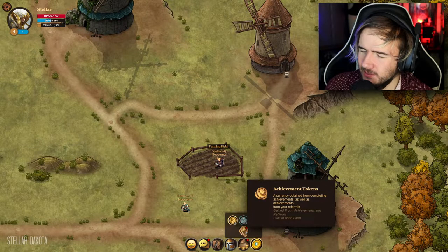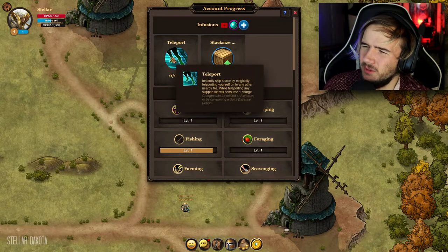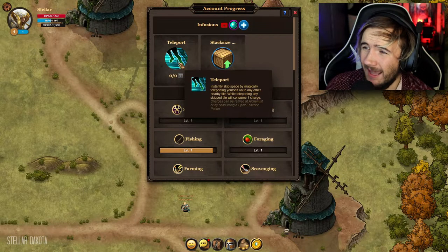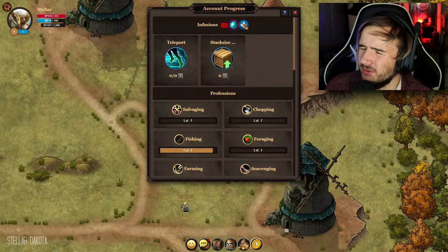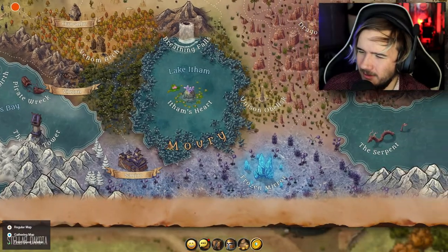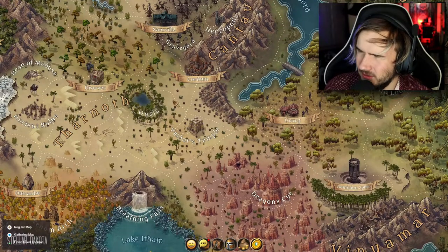I think this is our inventory. Achievement tokens — we got quite a bit there. Oh, you can just click on this now; I think last time you actually had to go somewhere. Exchanges. Account progress. Teleport — instantly skip spaces, magically teleporting yourself, that would be a cool thing to have. Permanently increase the stack size of all slots in inventory by one, that would be cool. I want to look at the map again. Wow, the map is beautiful — absolutely gorgeous. I didn't know all this was here, and I don't think the map was this big last time.